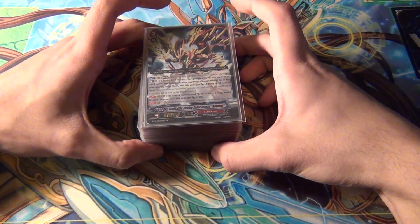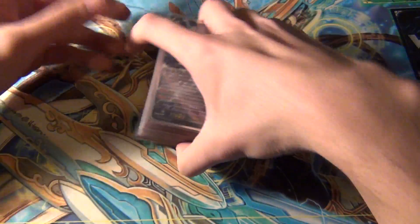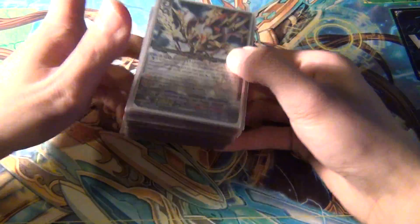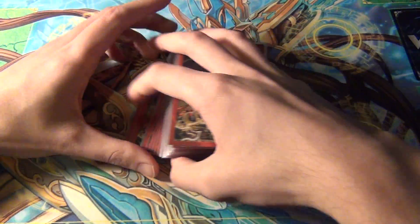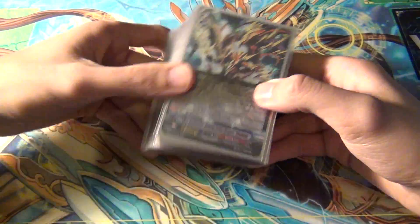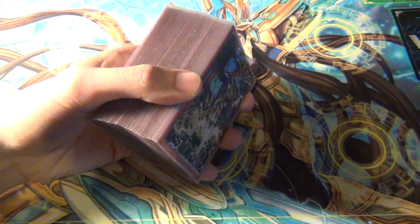Hey YouTube, today I'm going to be doing a deck profile for my Eradicator Vowing Saber Dragon Reverse deck for Narakami. This is my Eradicator deck, and I changed a lot of the stuff out for BT12. Some of the older stuff is still in here, because I'm not a big fan of Narakami, but for some reason it's like I'm destined to play it. I still fight against that destiny by specifically not trying to collect any of their cards, yet somehow I still manage to always pull all their cards.